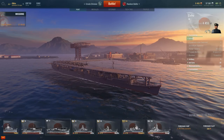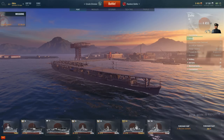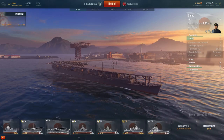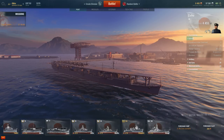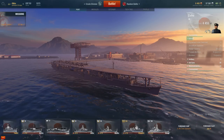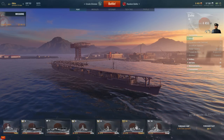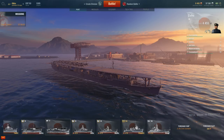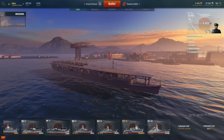I have two potential loadouts for this ship: one fighter, two torpedo bombers, and one dive bomber; or three torpedo bombers and one dive bomber. I've chosen the latter, which is the more aggressive loadout — it means I have no defensive capabilities, going full attack and no defense. The aircraft stat is slightly better than the Bogue, which only has 15, so we have a slight advantage there.